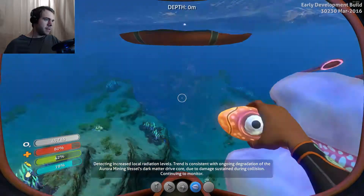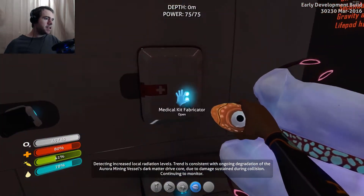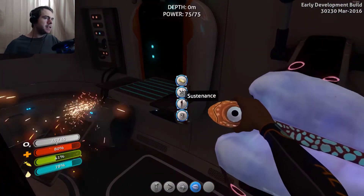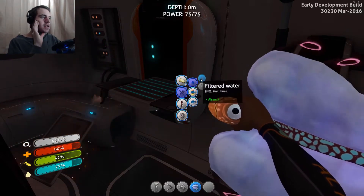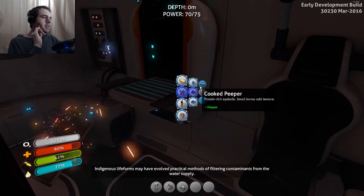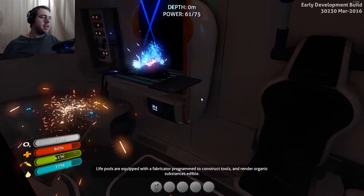Attention: detecting increased local radiation levels. Okay, so we've got radiation. This is a medical kit fabricator — I don't need the first aid kit right now, but I do want to use this thing because I want to get some sustenance and some water. Let's make some filtered water out of this air sack. And then we can cook some peepers — let's cook that peeper. Then we got that little boomerang. I'm gonna cook the boomerang, I'm gonna eat him.